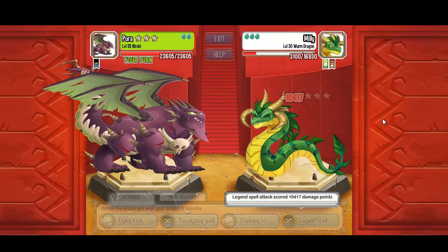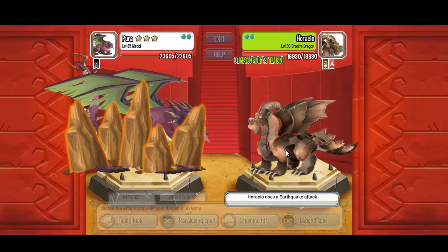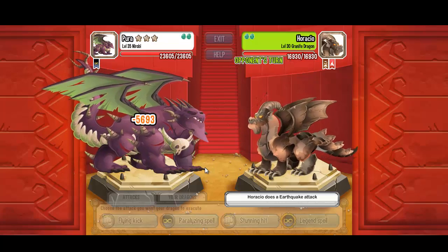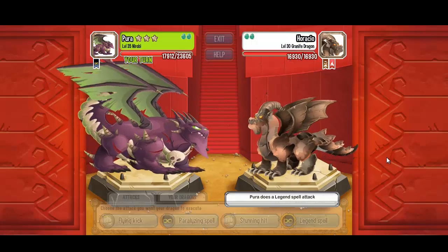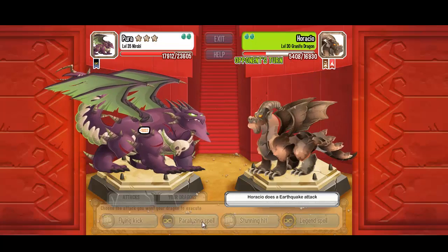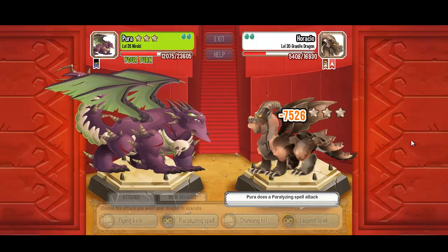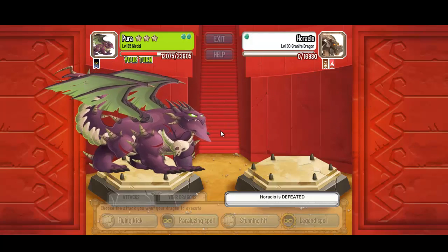Level 35 Nairobi versus level 30 Granite Dragon — let's see if he's strong. Not very strong. Let's do a Legend Spell on it. All right, then let's do a Paralyzing Spell to finish him off. Check it out — all right!